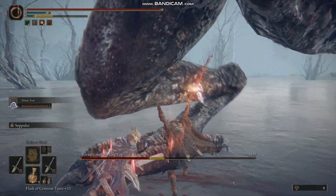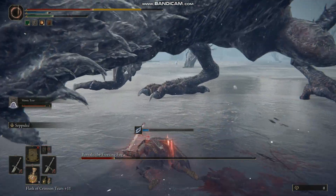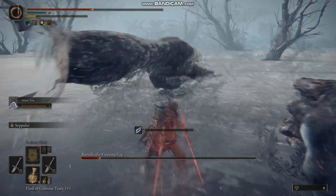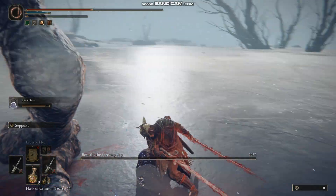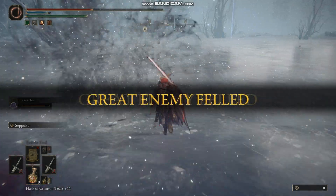It doesn't seem to work on weapons like axes or maces. What makes this even more deadly is when you get the Mimic Tear ashes — your mimic also has the blood loss build up on its weapons. So now you've got the two of you slashing away triggering all of these blood loss attacks and you just shred through bosses and enemies.